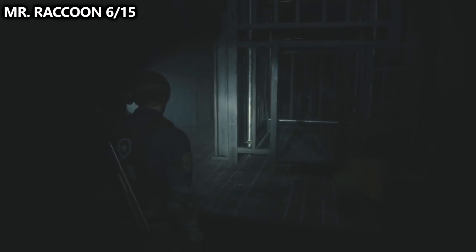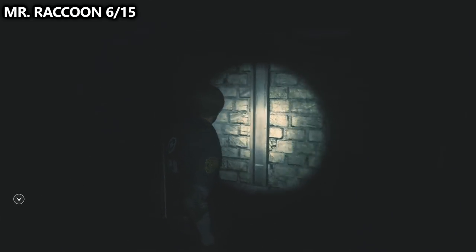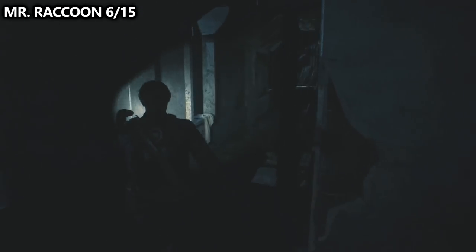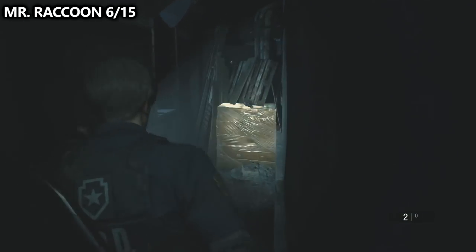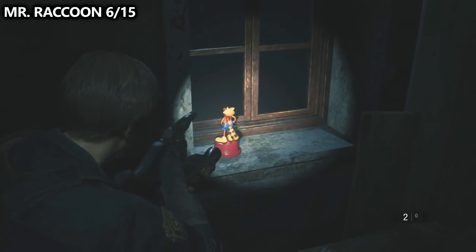From the clock tower room, we can also find Mr. Raccoon number six — probably one of the sneakiest ones in the entire game. Run through the clock tower all the way to the other end and you'll find a door. This door leads to an empty hallway. At the very end of the hallway, if you turn to the left and look on the window ledge, you'll be able to find the Mr. Raccoon. There's really nothing else to grab here other than a little bit of gunpowder.